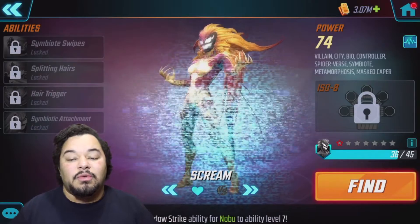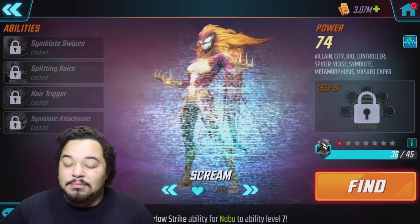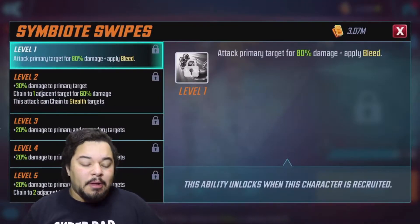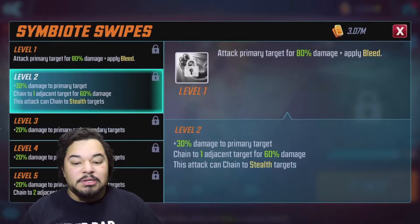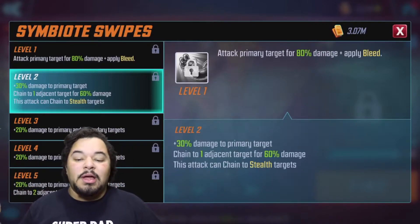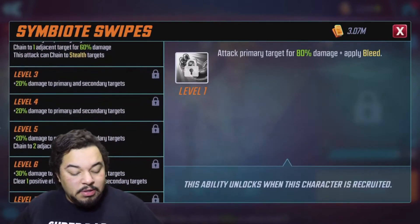I've already favorited Scream — take a look at these stats. She's a villain, city bio, controller, spider-verse symbiote. Her abilities include a symbiote metamorphosis skill. We're probably going to get her right around level three, so we'll get an additional 20 damage there, plus 30 damage to primary target, and then a chain to one adjacent target for 60 damage. This attack can chain to a stealth target, so regardless of whether the team is in stealth mode or not, this can be attached to them.